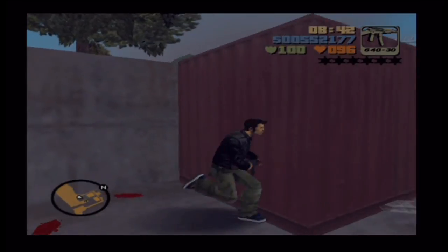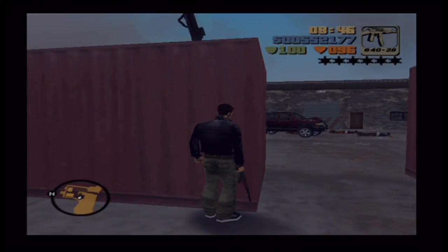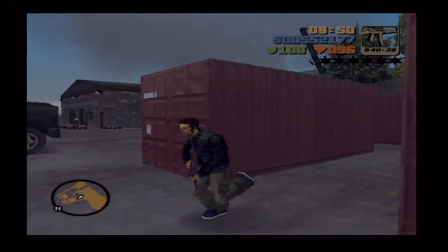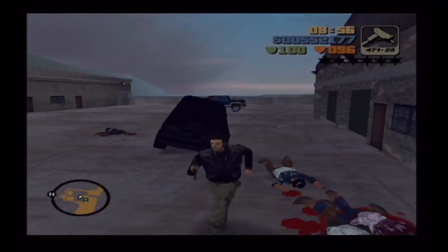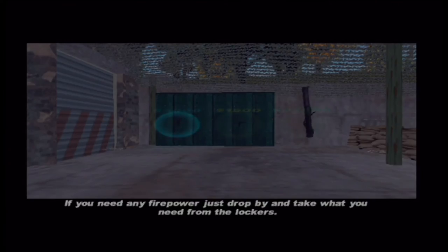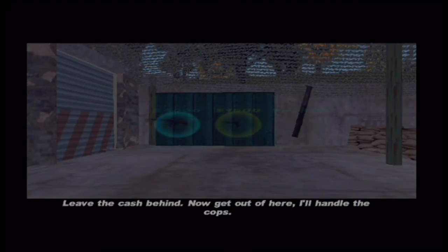I guess this is turning more into a mission walkthrough than a secret car walkthrough, but hey, never mind. There should just be a couple left, if Phil hasn't shot them all. Once you've taken them all out, you'll have to go check on Phil. If I'd teamed up with you and Nicaragua, maybe I'd still have my arm. If you need any firepower, just drop by and take what you need from the lockers. Leave the cash under the bench. Now get out of here — I'll handle the cops.